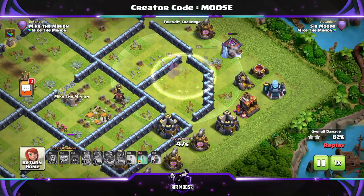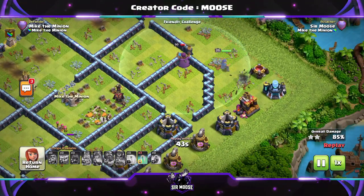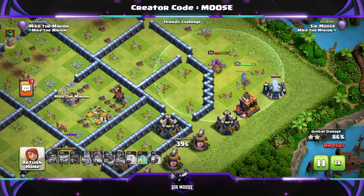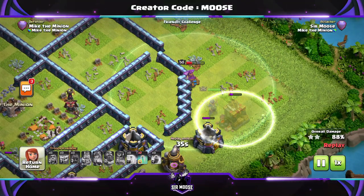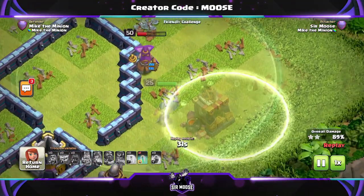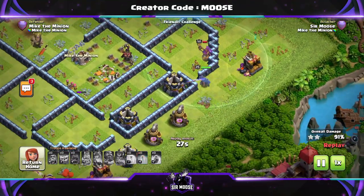Try to avoid clan castle troops and any sort of heroes. You can take out the enemy queen, although I'd rather stay away from any kind of enemy heroes because it just complicates things. That's why you should wait until the initial stage of the attack is over before deciding where to use your Royal Champion.